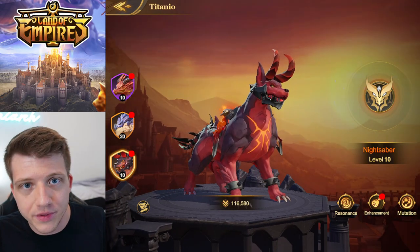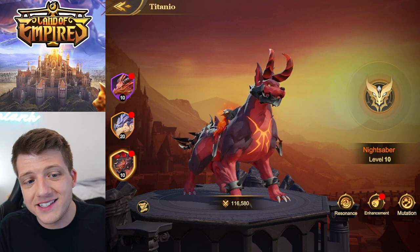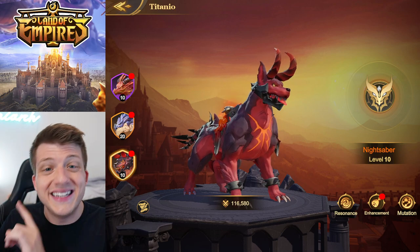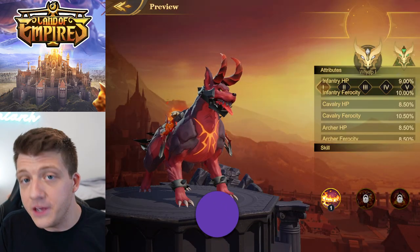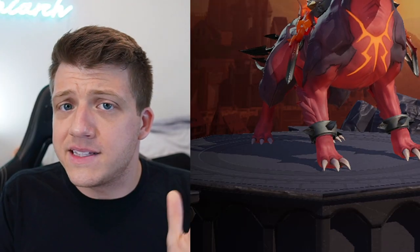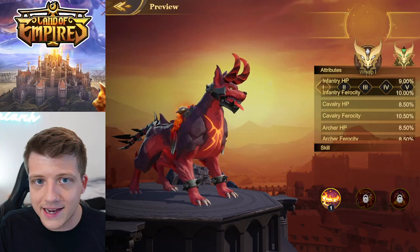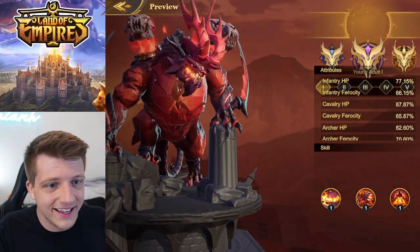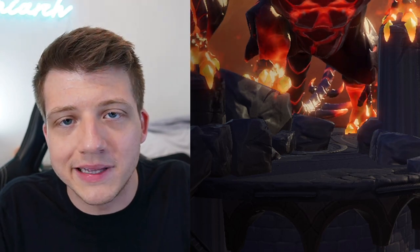Last but not least, we have Nightsaber — the newest Titanio added to the game. If you don't see him in your kingdom yet, don't worry, he shows up around day 60. Just like Moonbane, he's legendary, and at the time of recording he can only be obtained by purchasing the Nightsaber Unleashed pack. He reminds me of hellhounds from Call of Duty Zombies fused with literally Satan himself. In the early stages, Nightsaber gives your troops HP and ferocity — your troops will be harder to kill while having great burst damage.